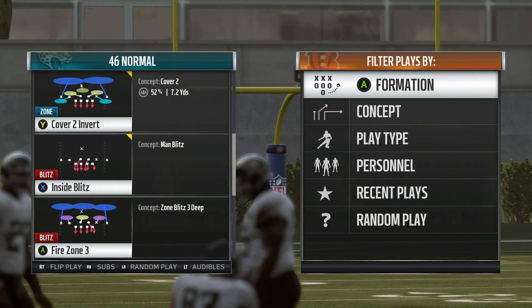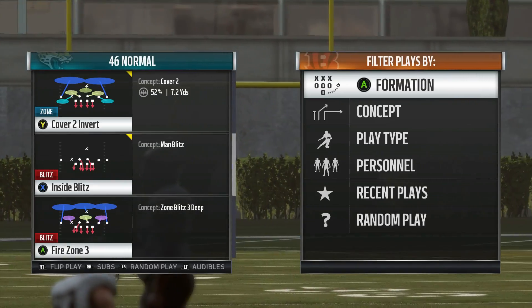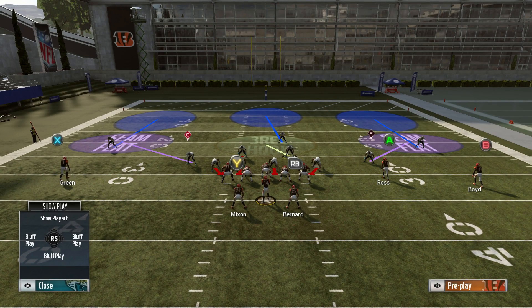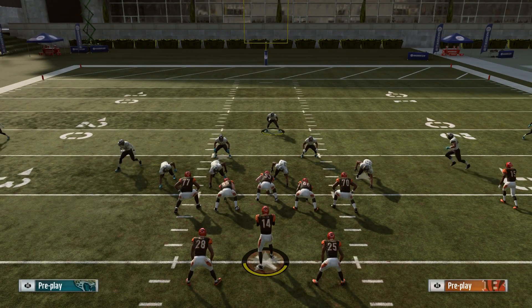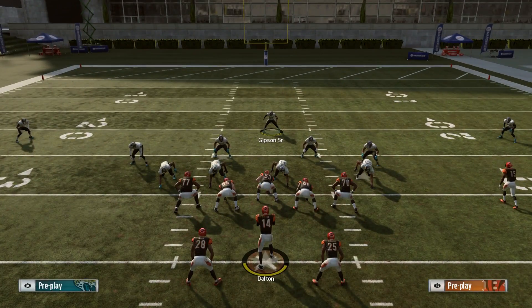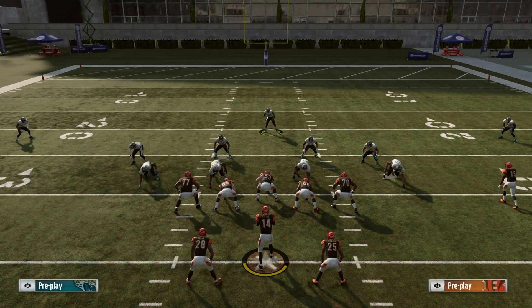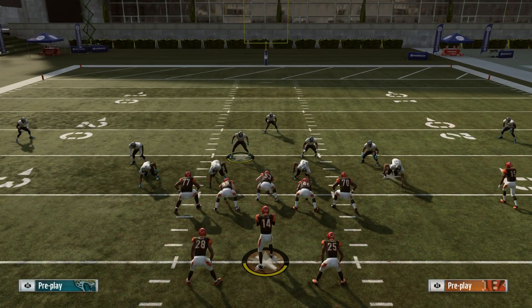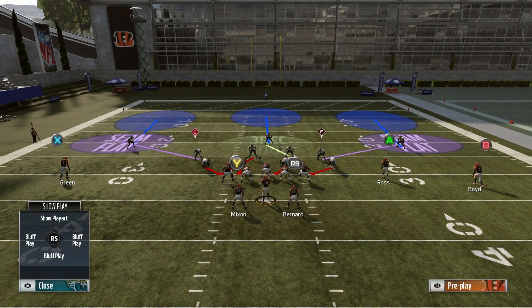It's going to be the Fire Zone 3 and you want to flip it at the play call screen because this blitz just works better flipped. Different people set this up different ways — I'm just going to show the way that works best for me personally. When you run this, you first want to base align the defense, which is right trigger plus triangle, then right on the left stick. Then I like to spread the defensive line with LB or L1 and up on the left stick — that spreads the line. Then you want to take the blitzing guy and slide him over just a couple steps; I feel like he loops around better when you do that.